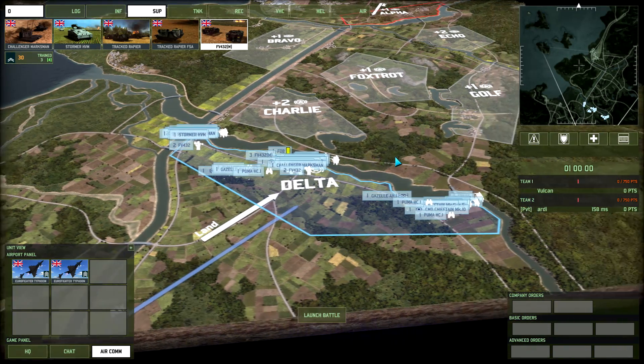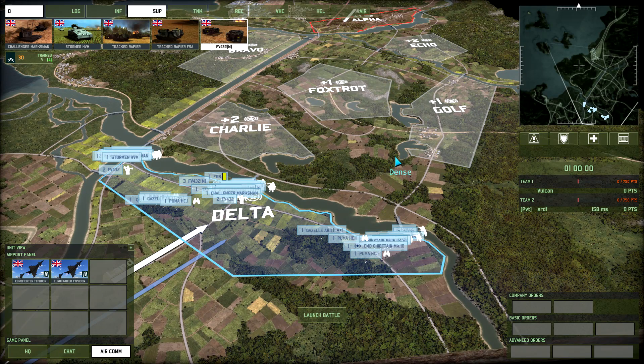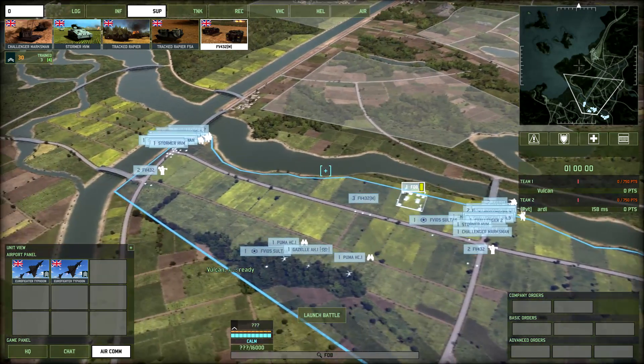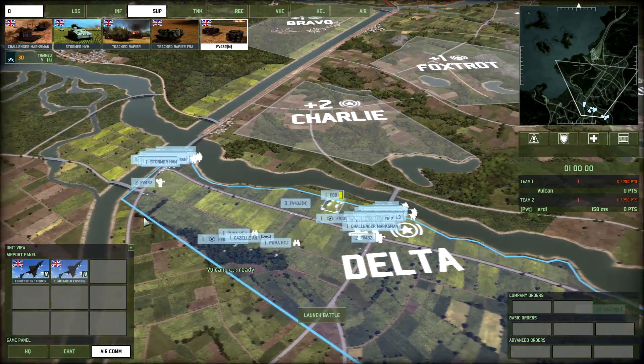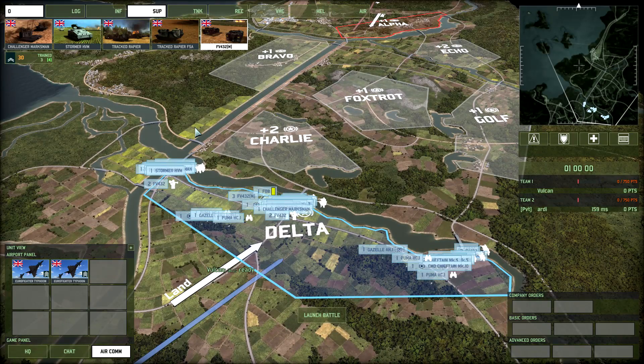So I've got three lines of attack: Bravo, Foxtrot, and Golf. We're just going to smash each one hopefully. Not used to a 1v1 — I'll tell him I'm ready so we can launch when he is. I'm just going to bring out my Eurofighters at the start to have a look around — they have exceptional air detection, so they should be able to spot any helicopters if there's a helicopter rush.